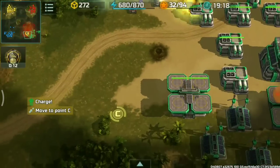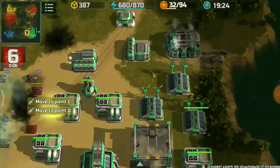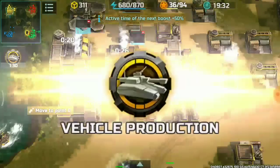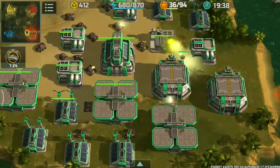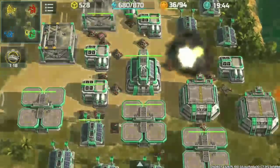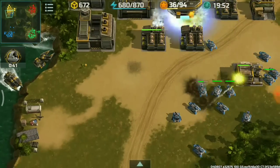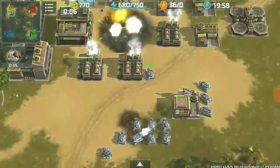I instructed Bugore to move over here, attacking the exposed Airfield since the enemy has no construction yard. Wrecking havoc — the blue player attacked my base in exchange, a base trade. Bugore focus-firing on the construction yard while my base gets wrecked. Using Naval Strike to reach those Zeus, but they maneuvered away from shore. I managed to finish building the Chameleon.